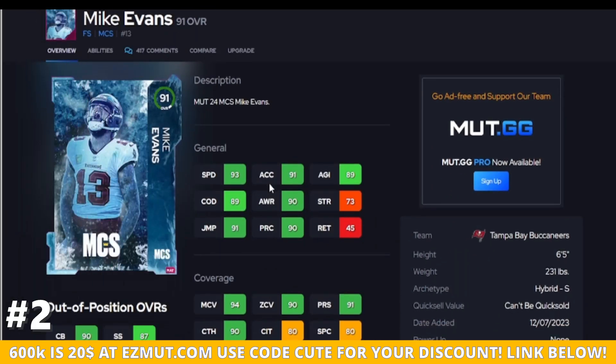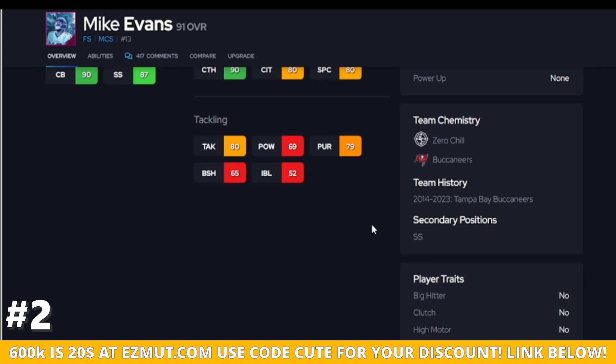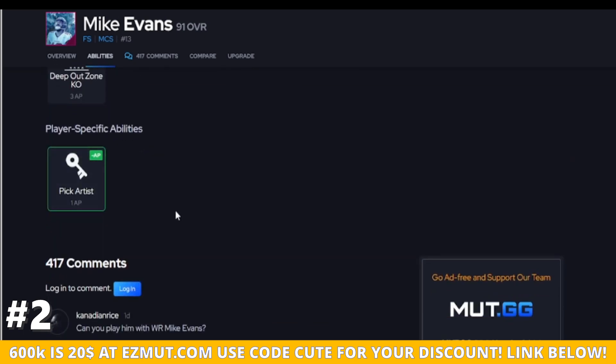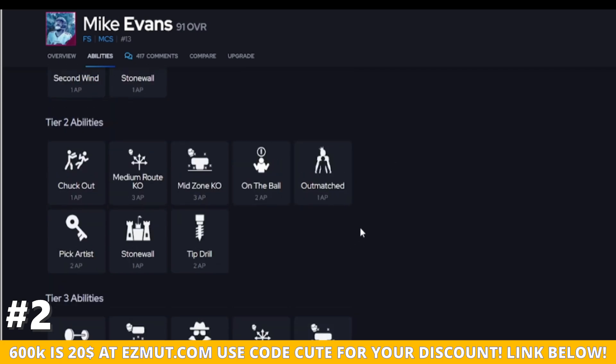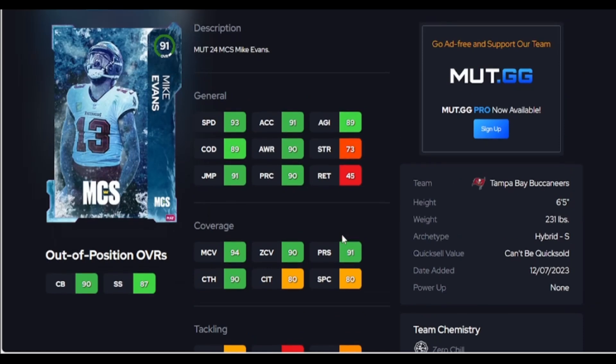How about Mike Evans — six foot five. He has the 90 player, 90 man, 90 zone. This guy is going to be good in coverage but bad against the run, and hit sticks are going to mean nothing with this guy. You can move him to strong safety, he gets a really good discount for Pick Artist, and you put man and zone KO's on him — that's why I got him higher on the list. With his man and zone KO's, his height, and his thresholds — play recognition, man and zone — this guy is number two on the list.